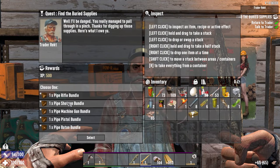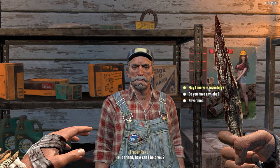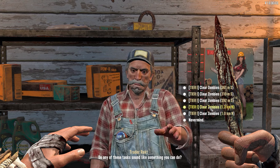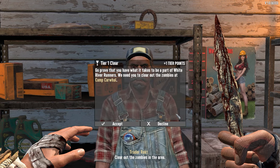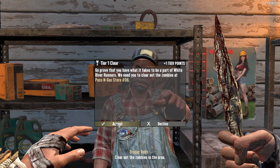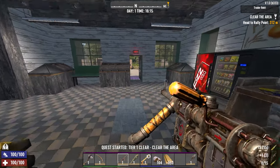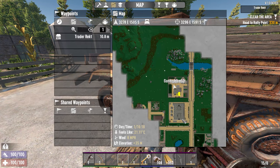Here's our reward choice: pipe rifle, shotgun, machine gun, pistol, or a baton — machine gun, the pipe machine gun. See what he's got for work — grocery store, Passing Gas number eight, old creepy church. We're going to take that Passing Gas quest. Here's our pipe machine gun and he gives you one mag worth of ammo for it.